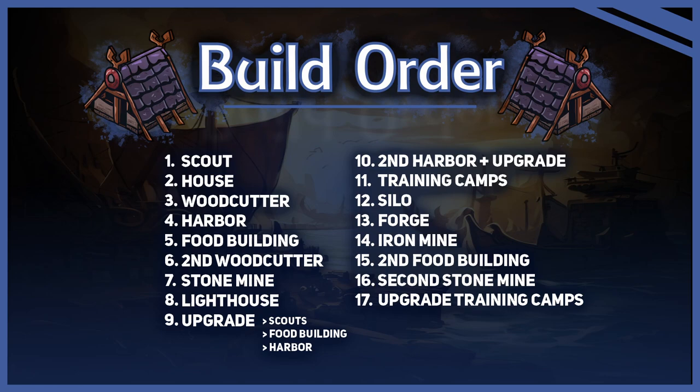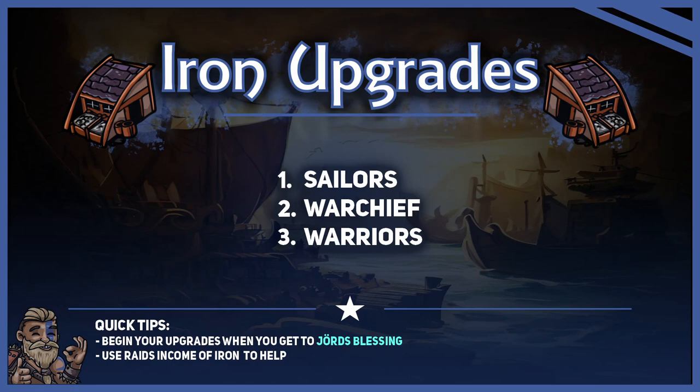Build a second harbour, upgrade it and start building training camps. If you have spare wood, it is pleasant to have a silo on your food tile. Next is building a forge, even before mining iron. Usually you have to build an iron mine now, but if you can get another extra 5 iron by raiding an enemy tile, that is fine as well. After that, we enter the late game. Build another non-coastal food building as well as stone mines to upgrade more of your training camps. Upgrading your training camps will increase the attack power of your warriors greatly, making your army a serious threat. For the upgrade order, you only need two upgrades which are vital: sailors and warriors. Get the sailors upgrade together with leaf and try to harass the enemy as early as possible with your leaf. Afterwards, forge your warriors with the mined and raided iron.